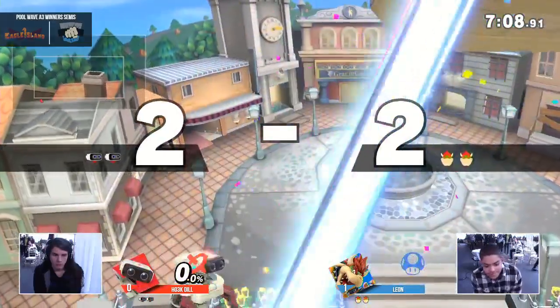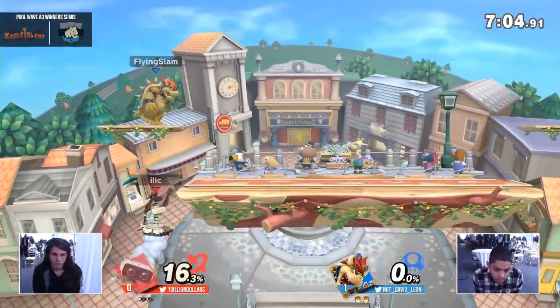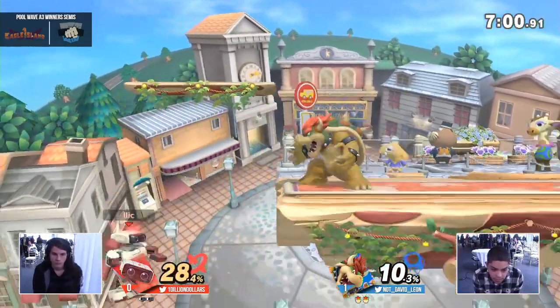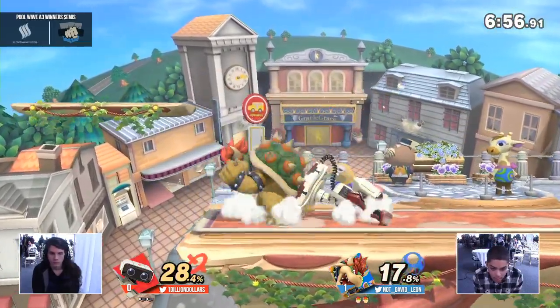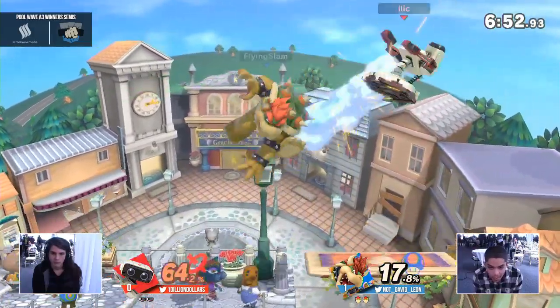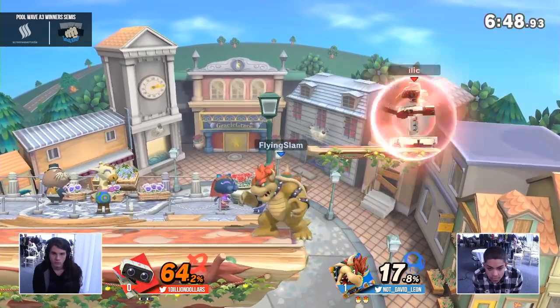Leon — wow. Dill able to break out just in time. One of the new mechanic changes in this game is that you can mash out of those command grabs as they drag you, so Leon threw the stock away for no reason — that could have been a huge swing. ROB also having one of the best recoveries in the game helped him out from that situation. Feels like another character would have still been dead.